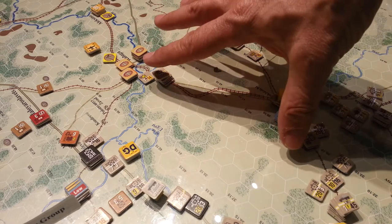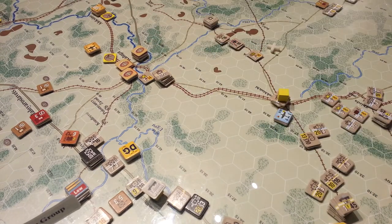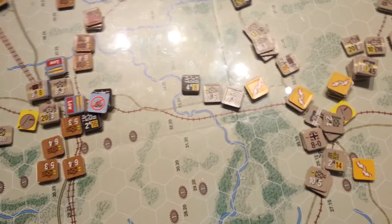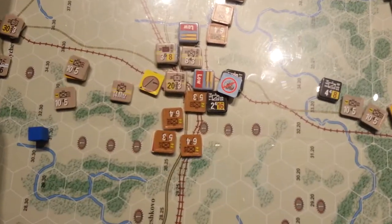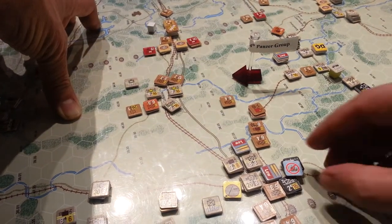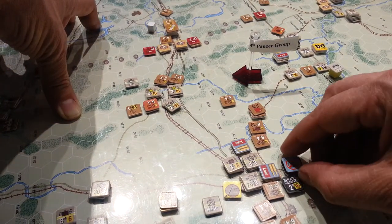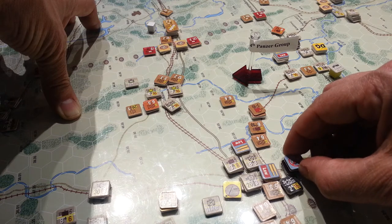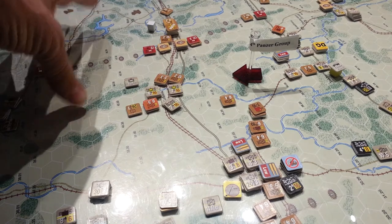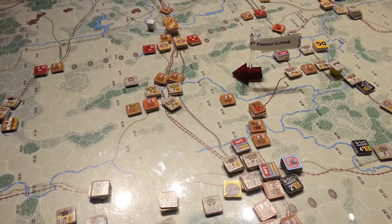That's based on the fact that we will have to have moved the truck extender to here. That will then put all of these forces in appropriate supply, and with headquarters in other areas around Bryansk, that will take care of the rest of that area. The prickly problem was these two SS formations got a little excited about themselves. They were out of supply — there's no way I could have had them in supply. So I rolled for attrition for both of them, they both passed, and I popped them into out-of-supply mode.